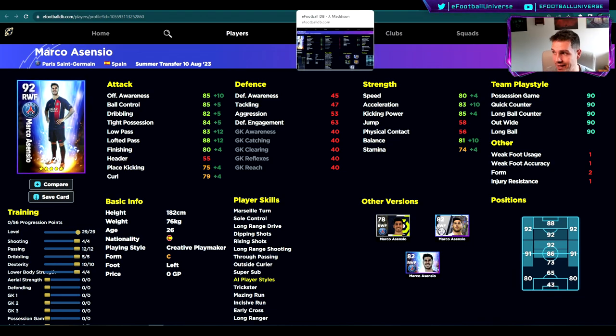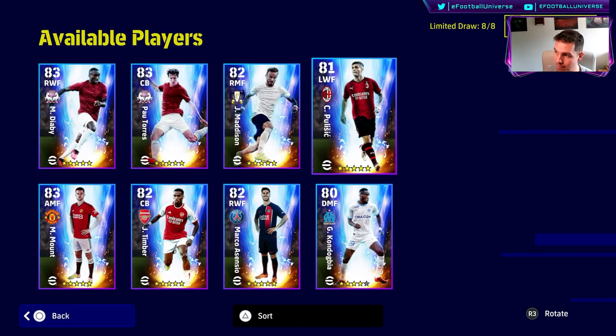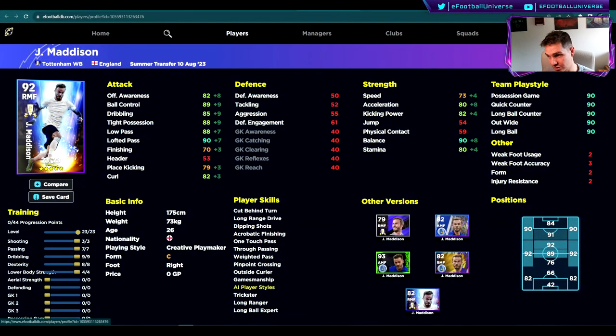Asensio is a good option if you want something different — he's a creative playmaker, kind of like De Maria. He doesn't have blistering pace but is brilliant at combining play, passing, shooting, and dribbling. Madison is also worth a look. Him and Mount are very similar players — I think Mount is slightly better, but neither will get into many end-game teams.